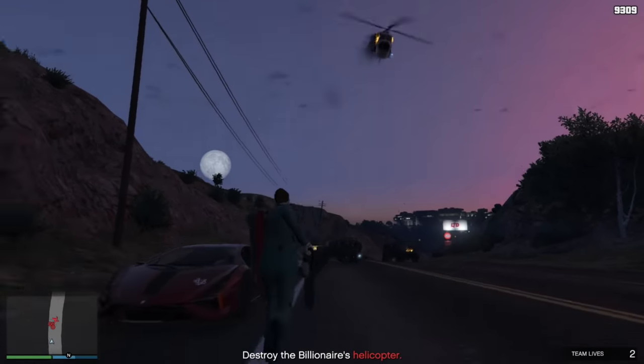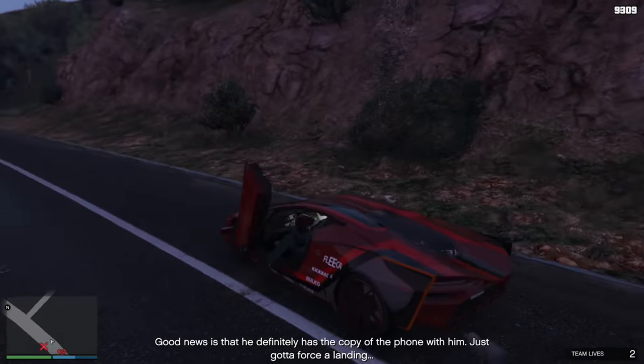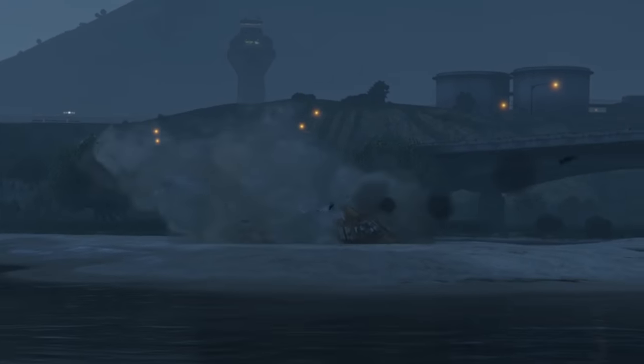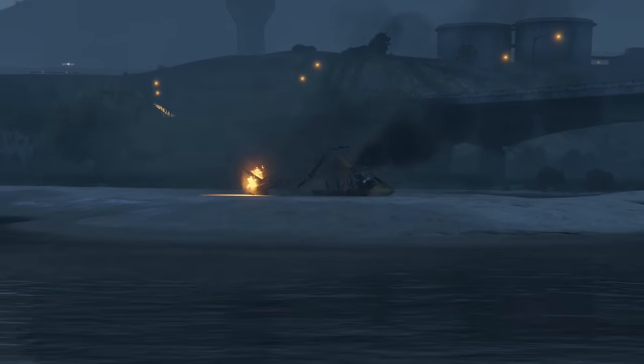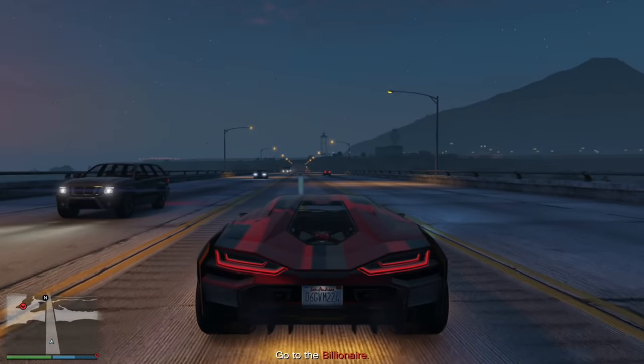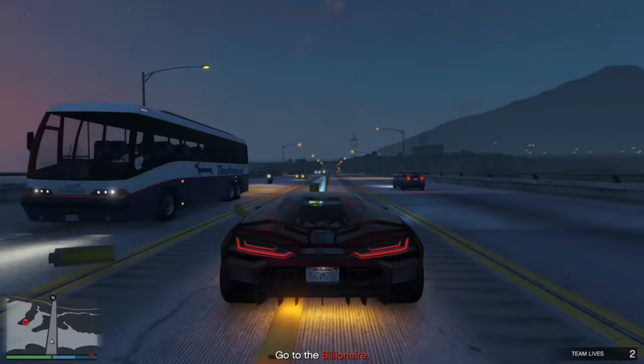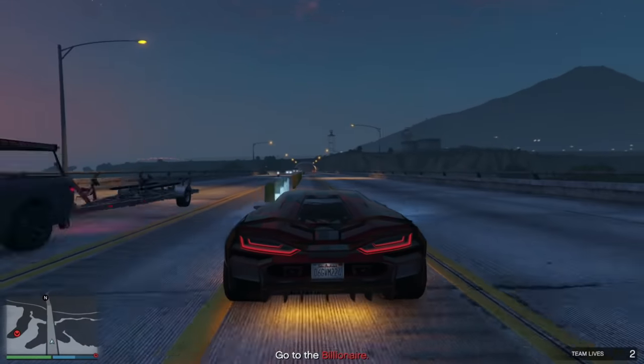After that, the helicopter is going to crash in the exact same spot. If for some reason you weren't able to destroy the helicopter, it's going to go off to a yacht that's just a bit further out in the ocean — don't worry, you can still do it, it's just going to take a bit longer. Take out the billionaire, get his phone, and then get back to the agency.